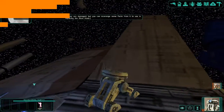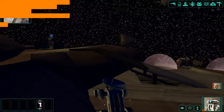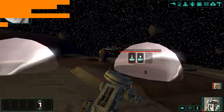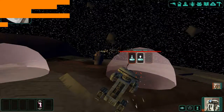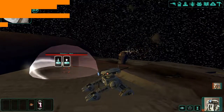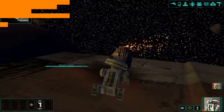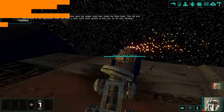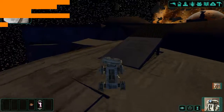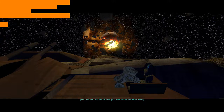This is one of the Ebon Hawk's quad laser turrets. They are damaged, but you can scavenge some parts from it to use in repairing the Ebon Hawk. You can use the explosive device in this missile to blow open the engine room door inside the Ebon Hawk. This will give you access to the hyperdrive. After you plant the mine, use this lift to take you back inside the Ebon Hawk.